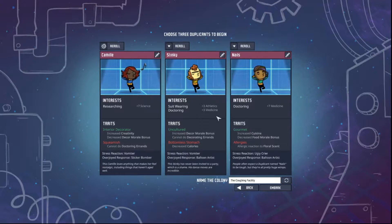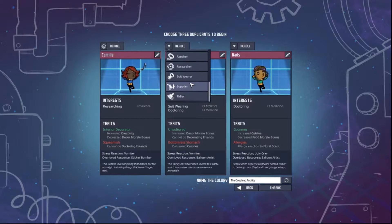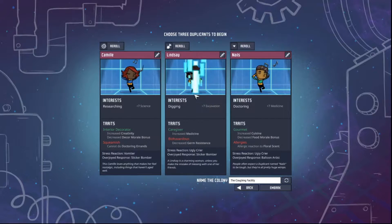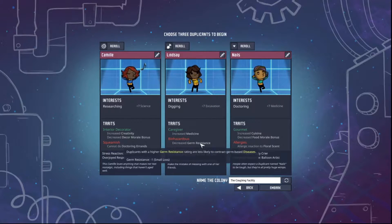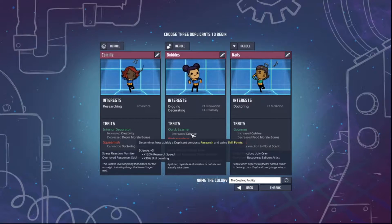Bottomless stomach is a really bad trait, so we're not going to keep that. We probably should get, maybe, like a digger or a farmer. I know that there's a mealwood option. I watched a few YouTube videos where you get like a rancher or even a tidier so that the base stays tidy, but I think I want to get myself a digger. This person does have decreased germ, which is kind of bad for somebody that is a digger, in my opinion, because they might get diseases digging. Decreased strength — definitely no.